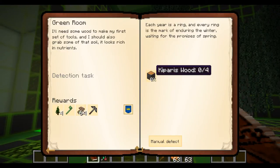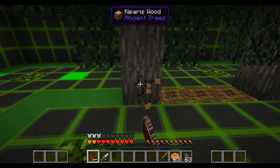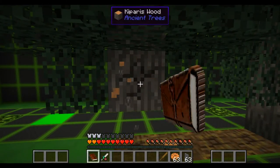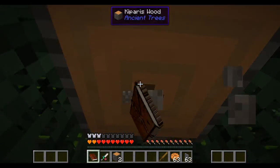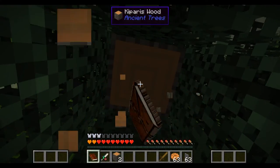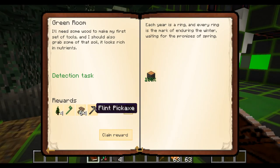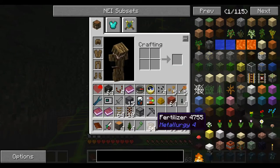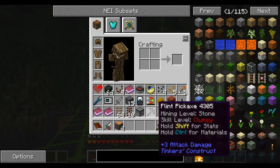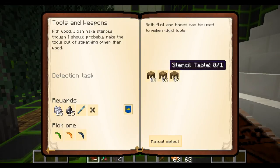The green room wants four Kiparis wood, which is from the Ancient Trees mod - and again I have no idea. Let's just grab four actual wood. Starting us off nice and easy, fairly straightforward. What shall we get? All of them - we don't need to click. Pick saplings, fertilizer, flintax and a slime hatchet. Fertilizer and a flint pickaxe. So that's the green room done which gives us the ability to get into tools and weapons.